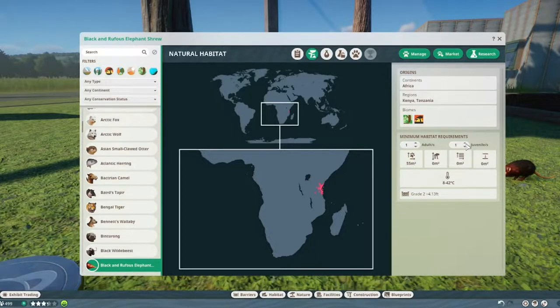One animal needs 50 square meters of land, with an extra 10 square meters per additional animal, and a baby needs 5 extra square meters. So this is one of those animals where if you just have a tiny spot in your zoo and don't know what to do with it, this shrew could be a possibility.